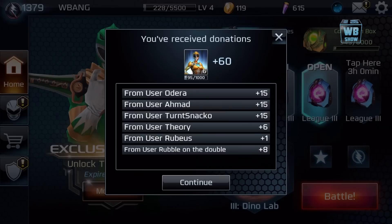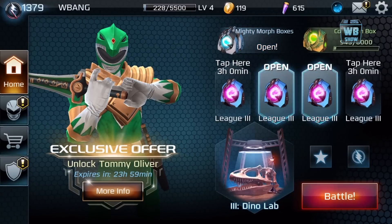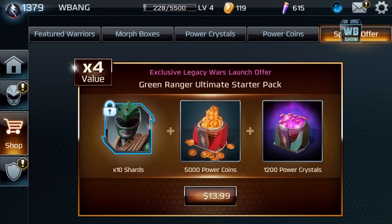Alright, so that's the beginning. Oh my god, there's the Green Ranger! We received a donation — I want to thank these guys for donating, thank you so much. And our team — oh my gosh. Unlock Tommy Oliver!